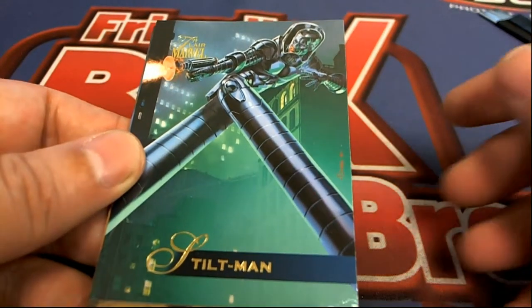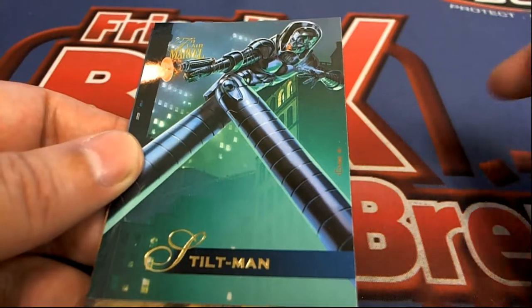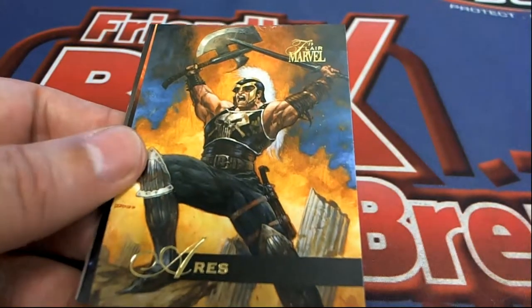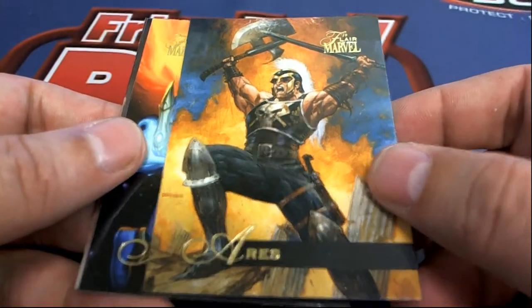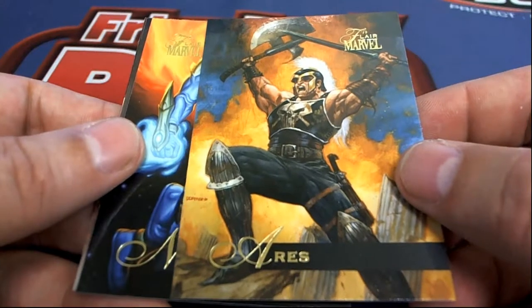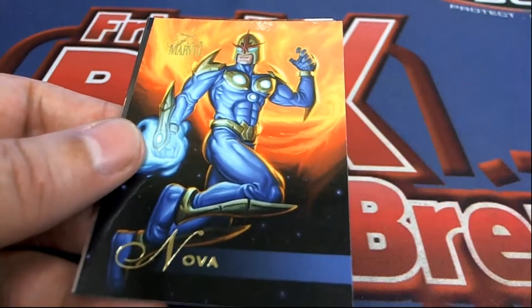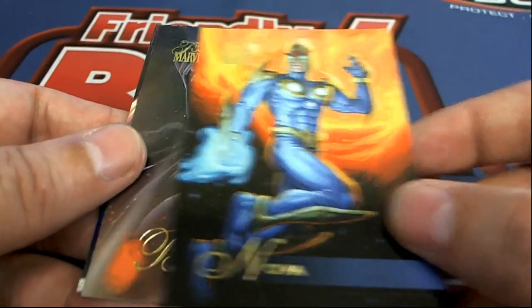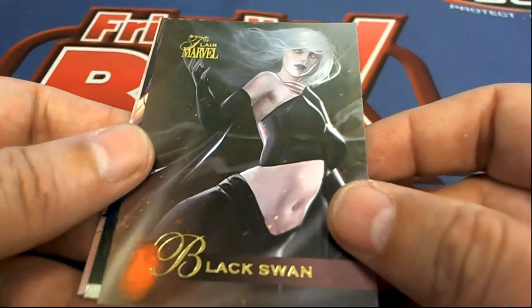Stilt Man — I know a few people who would like this one. Stilt Man. All right, let's hit something big. I want to see an autograph — come on auto, where are you at? Autograph, where are you at? Art card? Black Swan — oh my gosh!